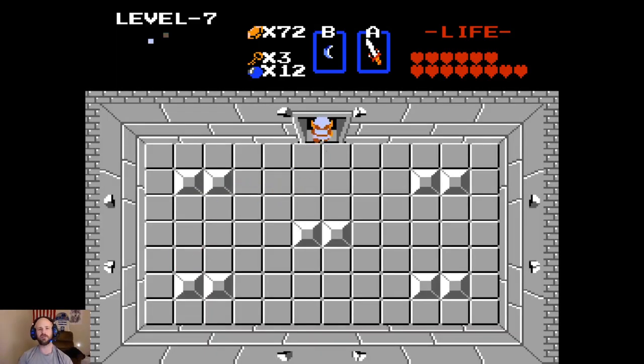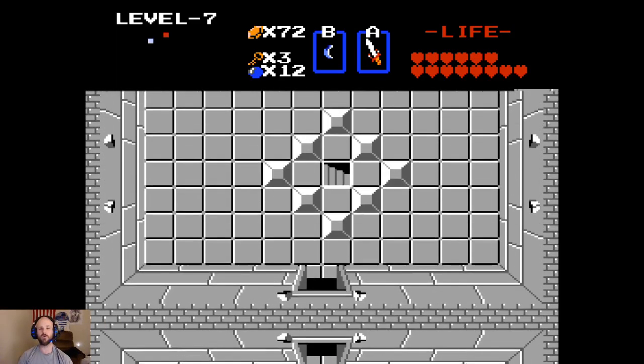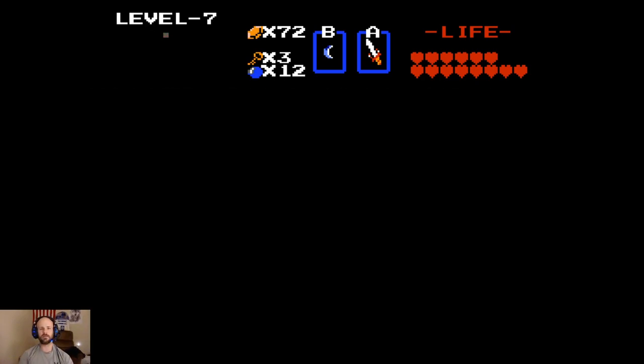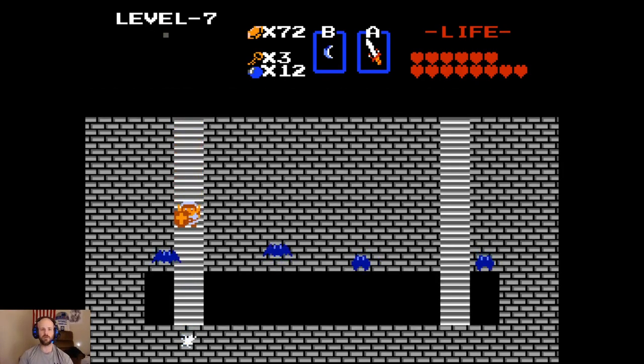Personally, I think it would have been better if they provided the Red Candle to you before this level, since you had to burn a tree down in order to find it. Seems like that would have been a helpful thing to have, but that's just one man's opinion. We'll head back to where we were earlier and continue on our path, now that we have the secret item from this dungeon.